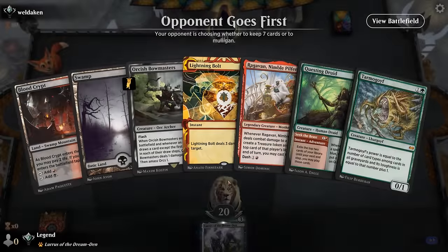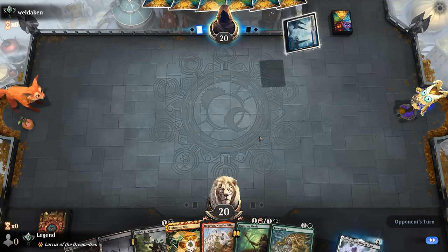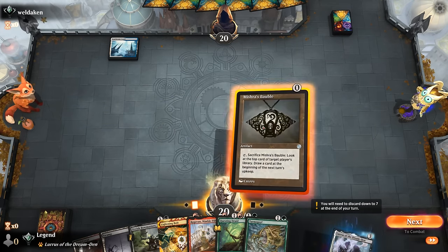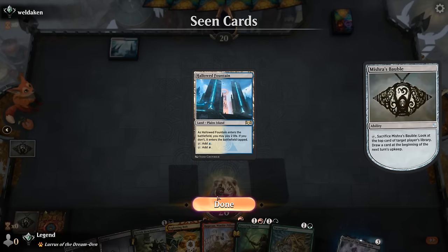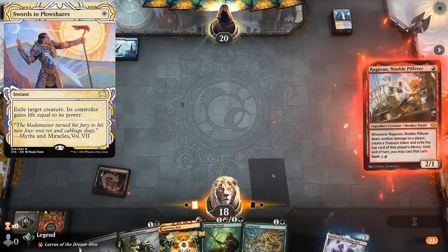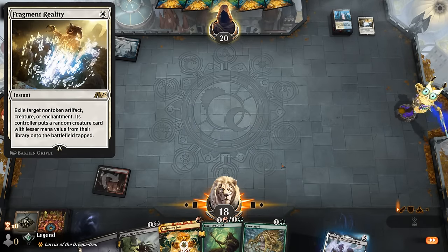We're on the draw and we've got a keepable hand — turn one Ragavan or Lightning Bolt if we need to answer an opposing creature. Opponent is on blue-white with a Seachrome Coast, so I'll have a look at the next card before deciding, but I imagine it'll be Ragavan. A Hallowed Fountain comes up, so it seems like blue-white control. Wouldn't be surprised to see a Swords to Plowshares — instead they play Fragmentize. Ragavan answered.